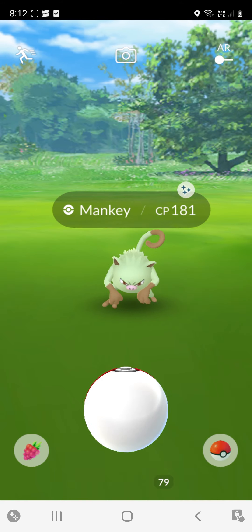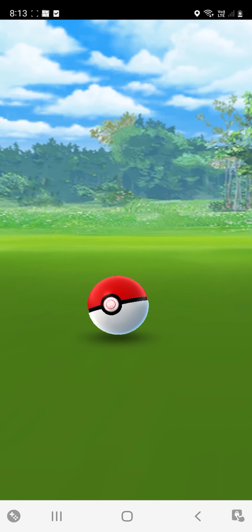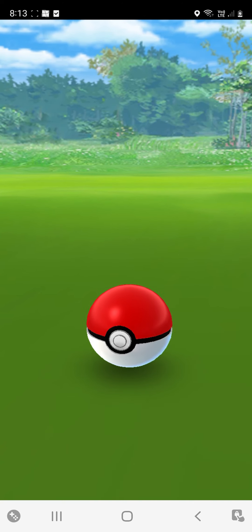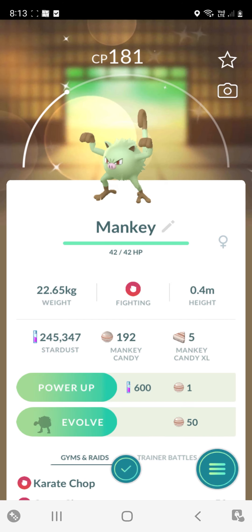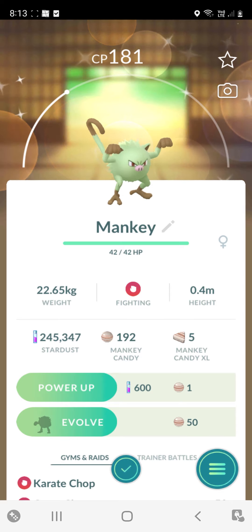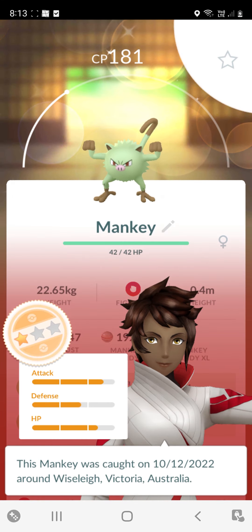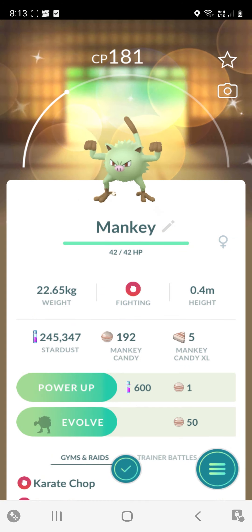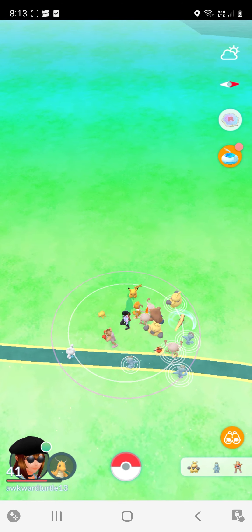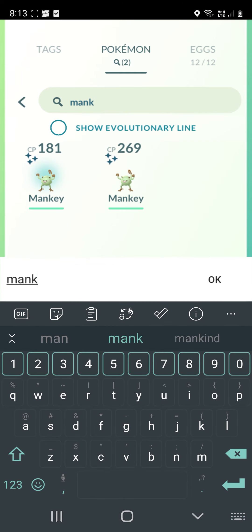The first shiny of the video! It was just a little random encounter - they're always really fun to get, and I got a little Mankey. I really like the green - this particular green shiny. It's like mint ice cream. I'm pretty sure I already have one. Yes, I did already have one, so we're going to evolve one of them.